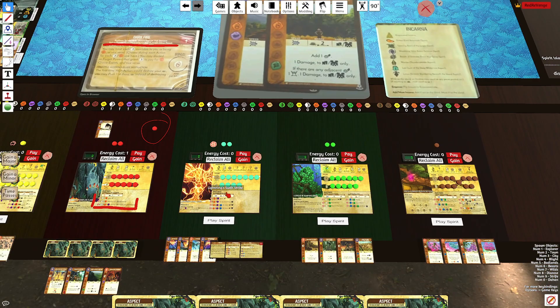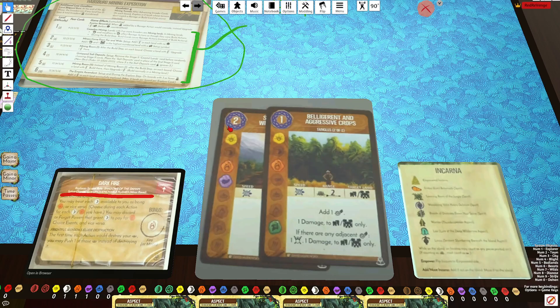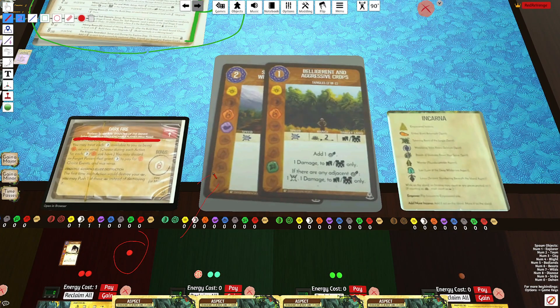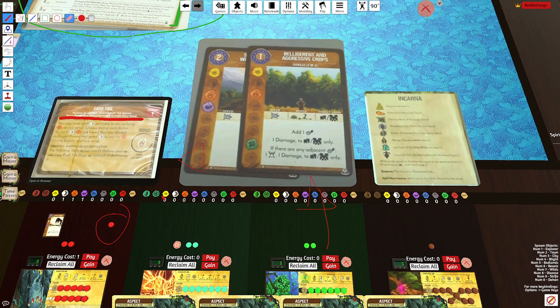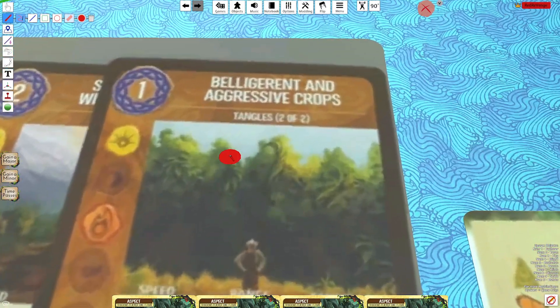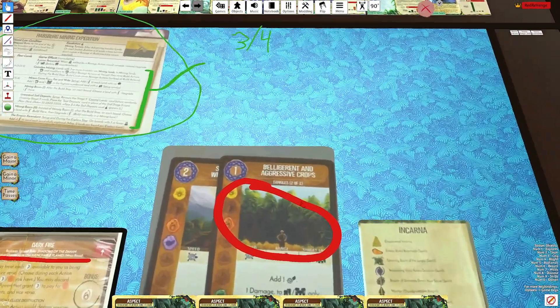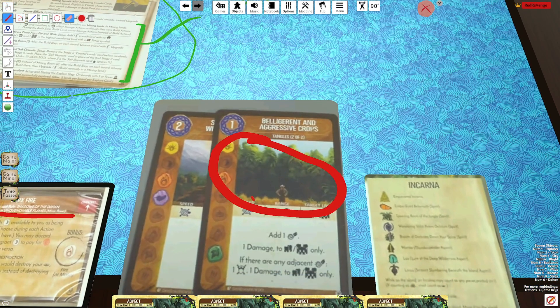Now we have Lightning and Green — two spirits. They revealed two uniques. We can't see the back in this picture, but they showed it in the video, which I'll link in the description. It looks like Lightning is getting the card on the left, and Green is getting the card on the right. This is my first time seeing the artwork on these cards, and I'm really excited — it looks incredible. I've always wanted to see a plant-like monster coming after the invaders, and this is everything I wanted.